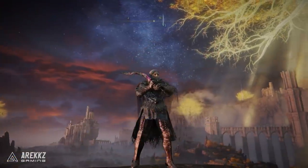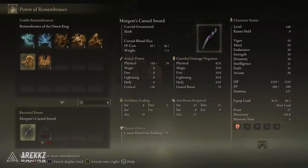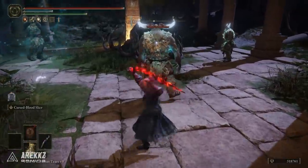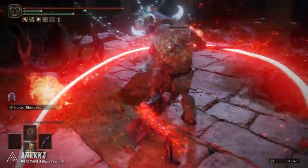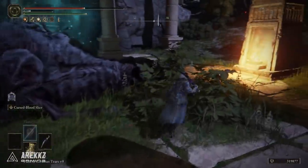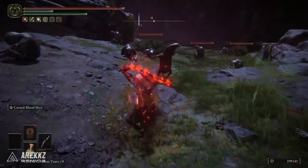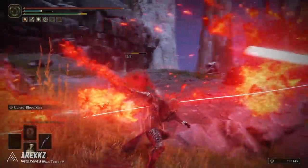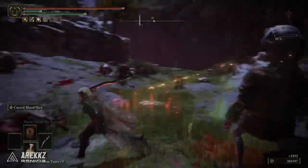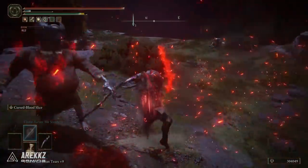Another boss weapon obtained by trading a remembrance is Morgott's Cursed Sword. I love the heated metal look and the spectral rainbow colouring on it. The unique skill Cursed Blood Slice has you brace and charge forward to deliver a downward diagonal slice — the bloody trail of the blade is followed by a burst of flames, and you can press an additional input for a second follow-up attack. Keep in mind this is considered a great sword, hence the slightly slower attack speed, but this thing is extremely cool to use, can proc bleed, and looks super stylish in motion.